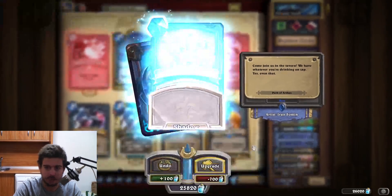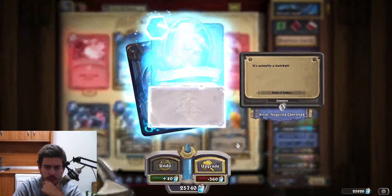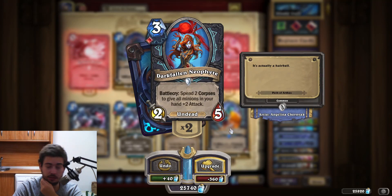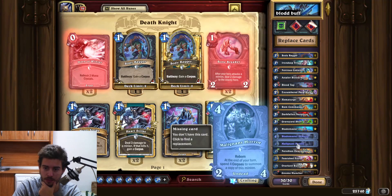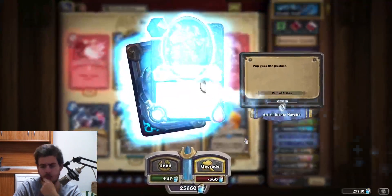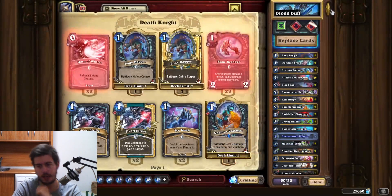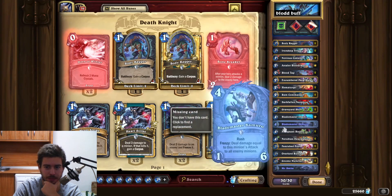We're going to buff minions. We definitely need those two cards. I'm surprised I don't have them, to be honest. I guess it is what it is — especially since this is just a basic card. Reborn, sure, we will craft. And I'm missing two more cards: Mr. Smite and Blademaster Samuro.